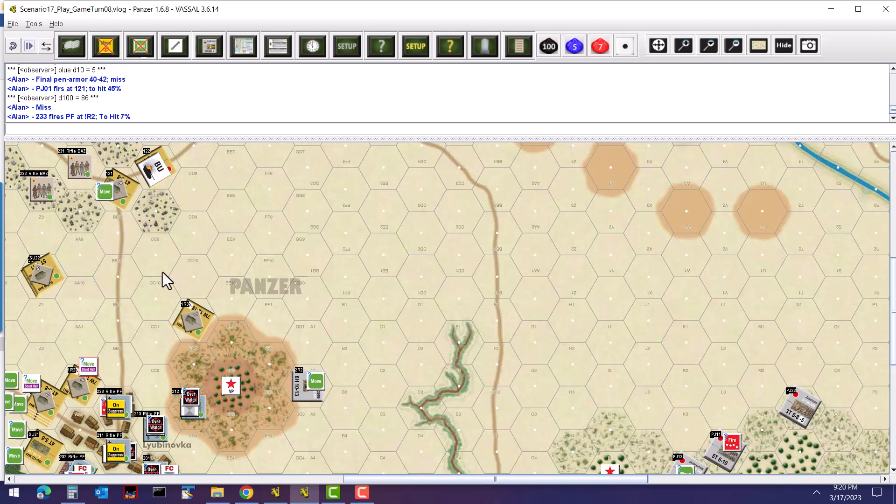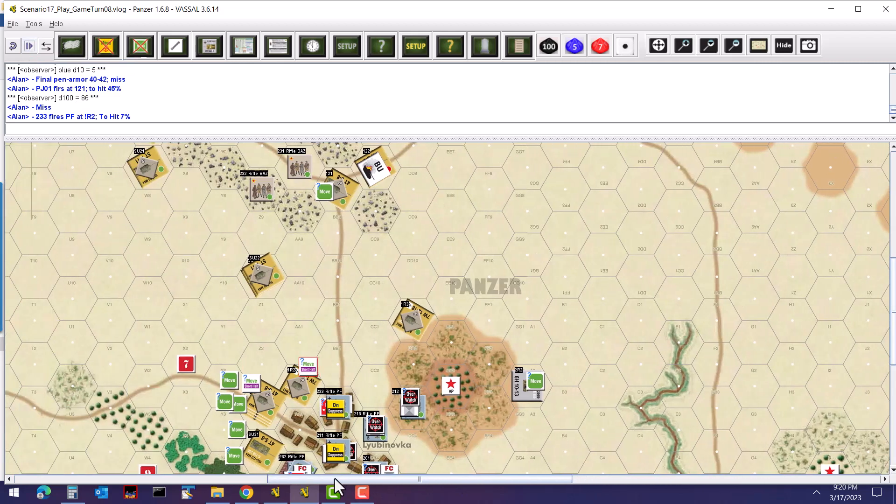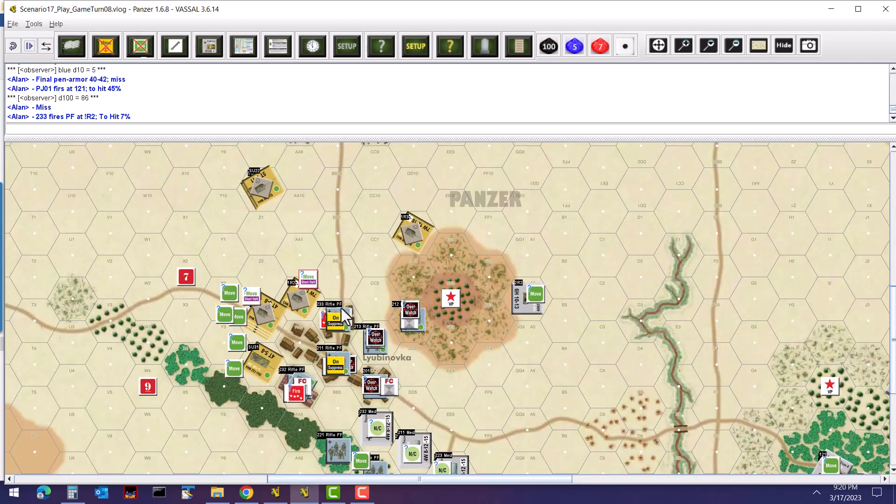Back in the town, unit 233 — the one suppressed by the BA-64 — attempts to fire its Panzerfaust. With suppression it has only a 7% chance of hitting, rolls a 38 — a miss. I also missed an ammo check there, but even with ammo it would have been roughly a 1% chance, so very little difference.